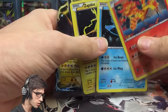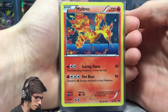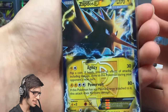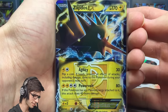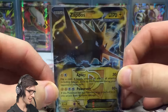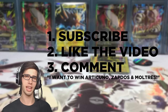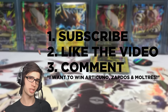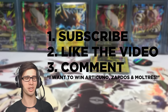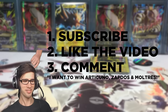So there's a quick recap — these are the three promos I'll be giving away: Moltres, Articuno, and Zapdos — awesome looking holographics. And then we pulled a Zapdos EX which looks absolutely amazing, so glad to have it in my collection. Shoutout to Booster Kings for buying these all the way from America — big thanks to him. To enter the giveaway: subscribe, like the video, and comment 'I want to win Zapdos, Articuno, and Moltres.' Thanks for watching, peace!